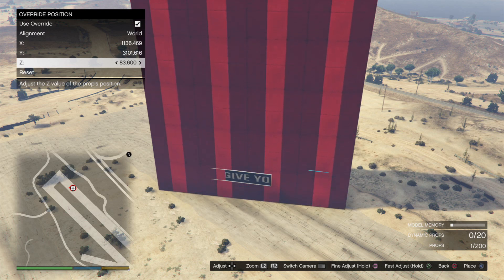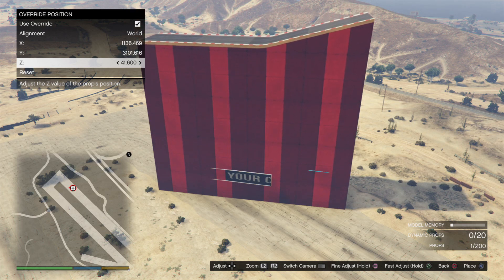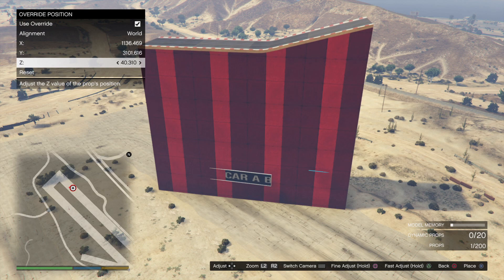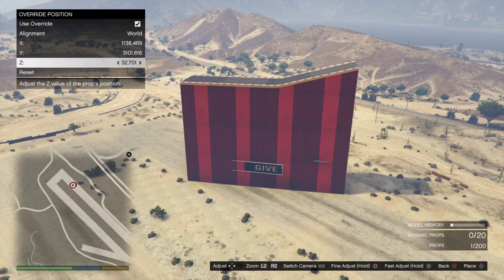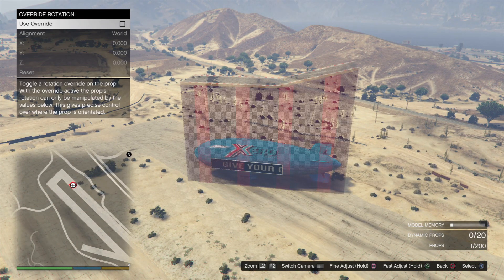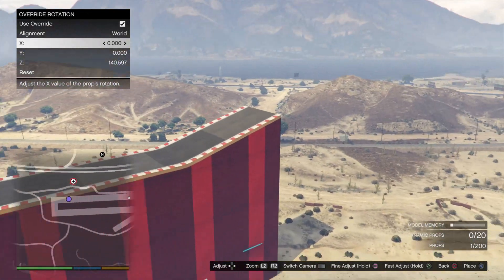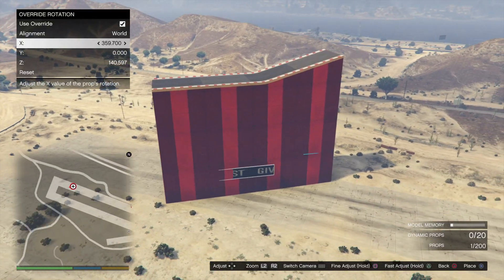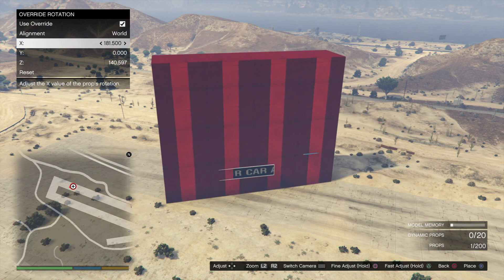Just go down a bit so we can see it more. By the way, hold triangle to make this faster — without triangle it's painfully slow, and with triangle it's a lot faster. Now we want to go to override rotation and spin it right around so that we don't see that road thing on the top — we want it to look nice like a billboard. Let's go to 180.